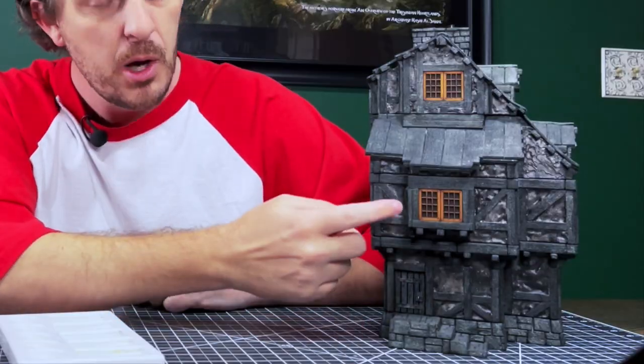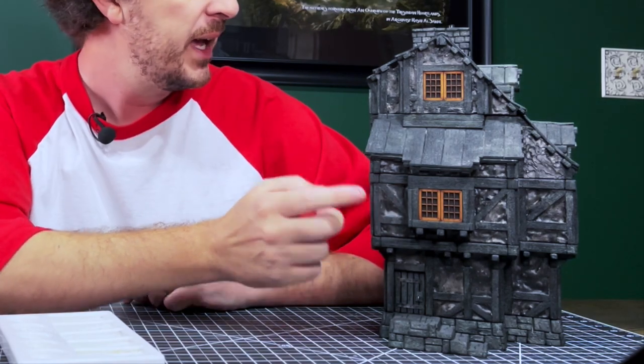Welcome back to the channel everybody, my name is Garmin and this is the Storycraft Society where we craft terrain into our stories. This week's video is going to be about painting four commonly found textures that show up a lot while painting Dungeons & Dragons or Wargaming terrain. I'll timestamp all the different textures in the description below so you can fast-forward. The four textures are stone, plaster, wood, and brick.